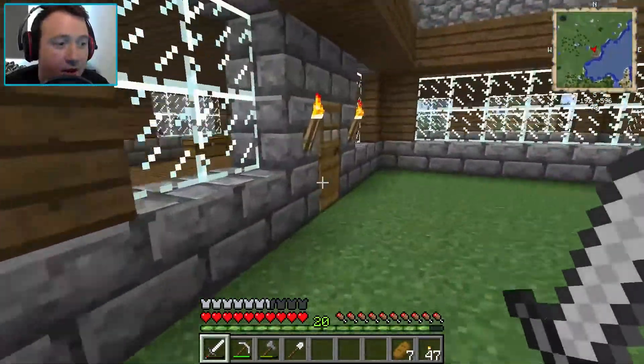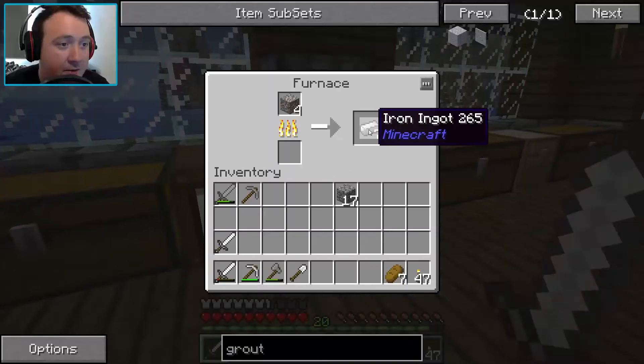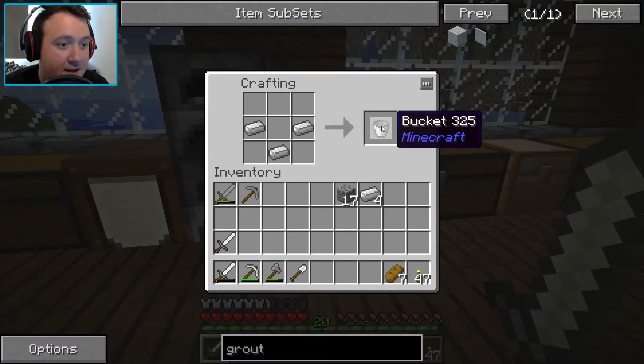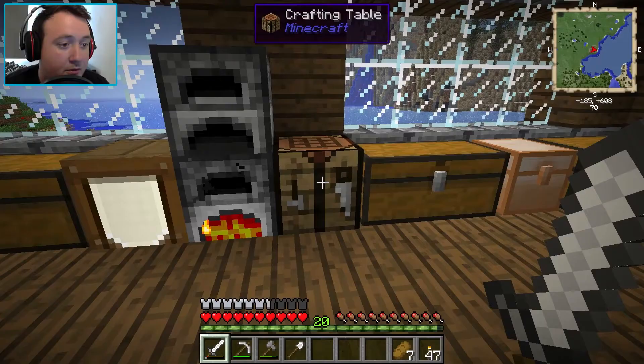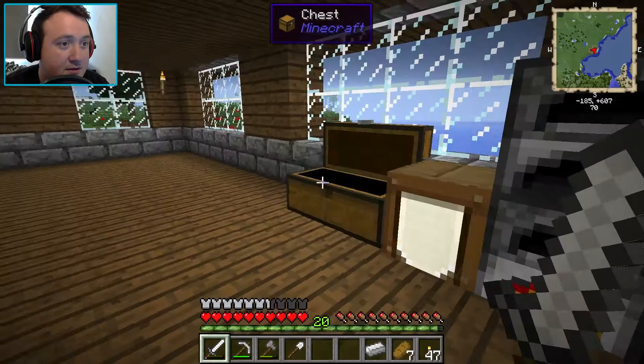We should have enough iron cooked up now. There we go - that is fantastic. A bucket is just like that. We got a bucket! We might make two so we can get two buckets of lava.